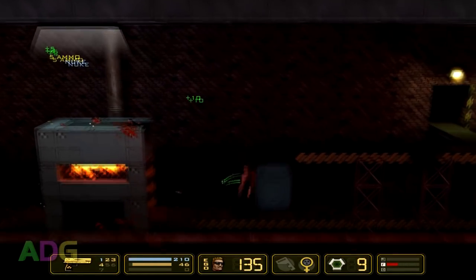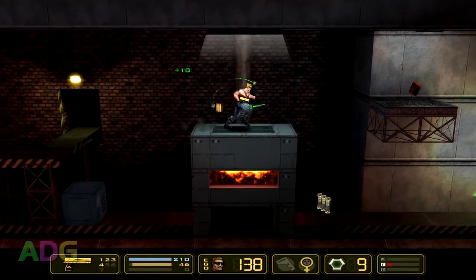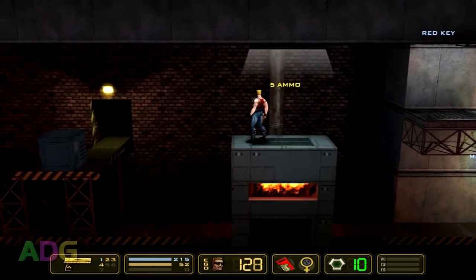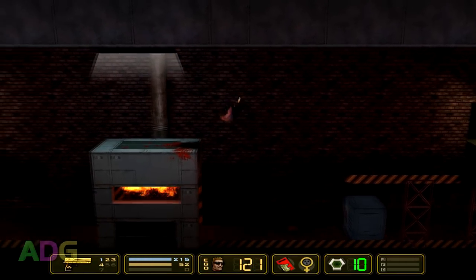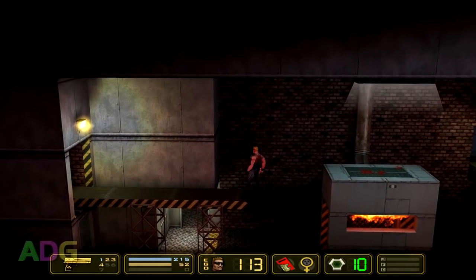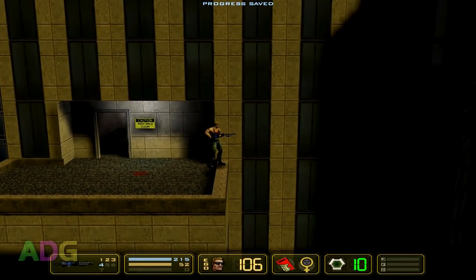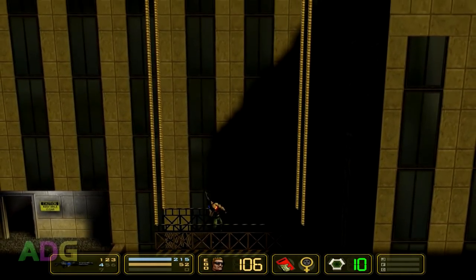Before we talk about super secret items, we need to quickly talk about the nukes. Each level has 10 nukes to find, and when you find all 10, all of Duke's maximum stats go up by a small amount, including maximum ego. These increases are very minor, but over the course of 24 levels they can add up pretty substantially. Although some of the hiding places are fairly clever, I was able to find them all on my own without using an FAQ back in the early 2000s. Given that you can replay a level on the same save file as many times as you need to, you never really have to worry about missing them.